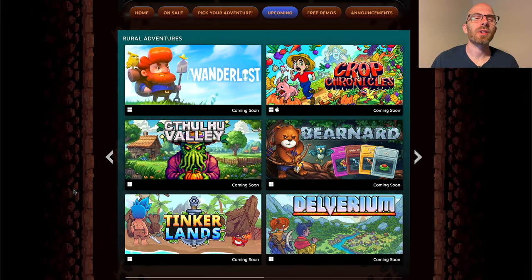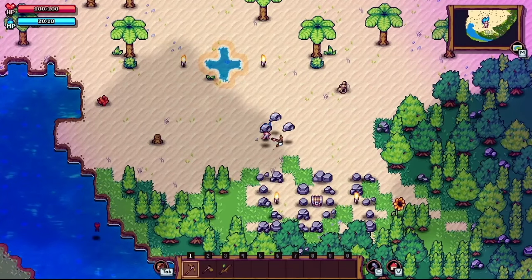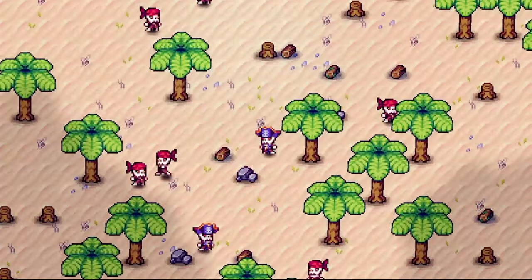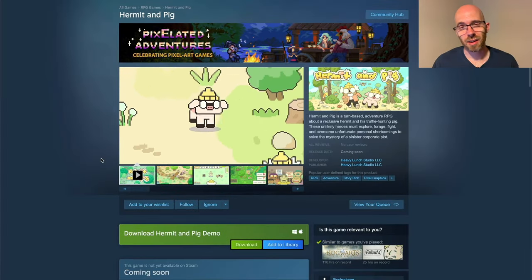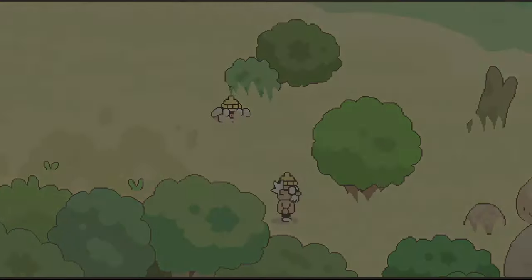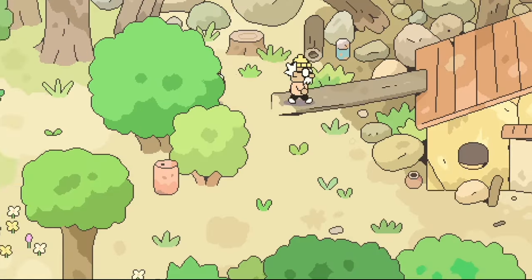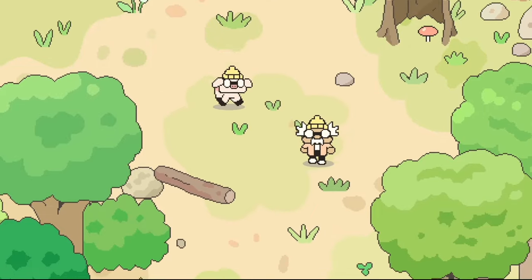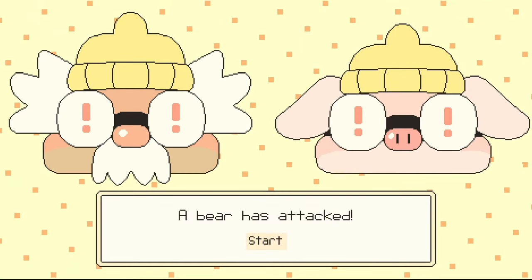We're down to the last two categories with Rural Adventures. First we're going to look at Tinkerlands — just so smooth. I love this experimentation with ambient occlusion, shadows underneath, very interesting shading, and little wobbly shader effects on the sprites. Now Hermit and Pig is something completely different compared to the other titles, but I still had to put it in because it just shows being true to itself, finding its own voice, not going along with any other pixel art standards. While it's relatively simple from a technical perspective, it just has a ton of style.